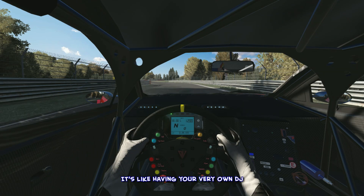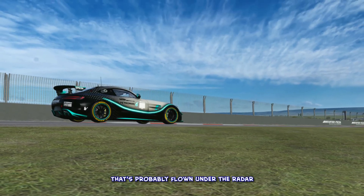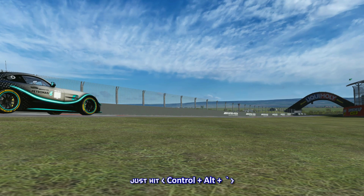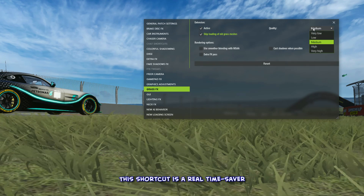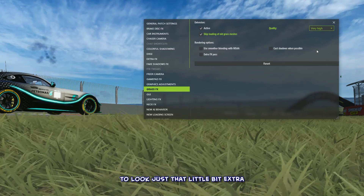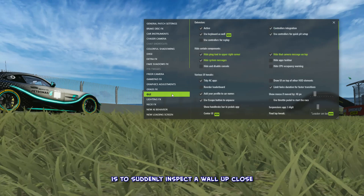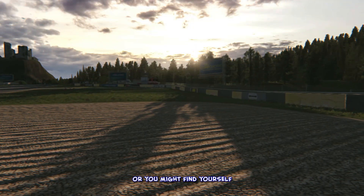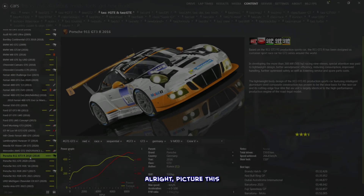It's like having your very own DJ in the passenger seat. Here's one more handy feature: you can open up the CSP settings while you're in the game — no need to exit back to the main menu. Just hit Ctrl+Alt+Back Tick and the settings panel pops up right there on the track. This shortcut makes tweaking a breeze since you can see changes instantly. Just don't get too click-happy while still moving, or you might find yourself testing the crash physics the hard way.